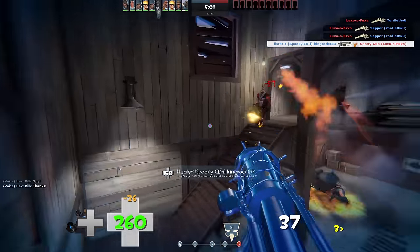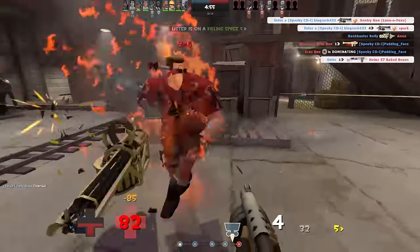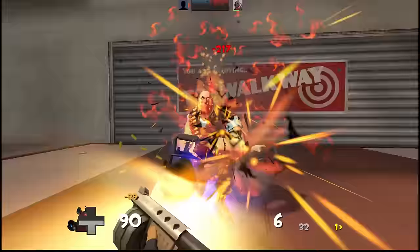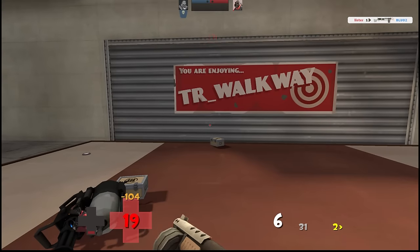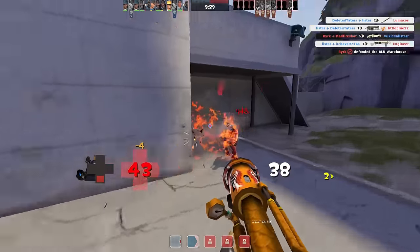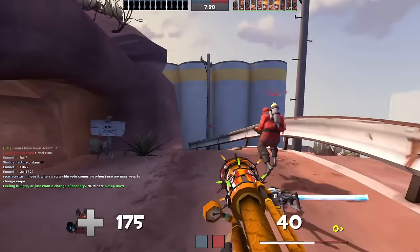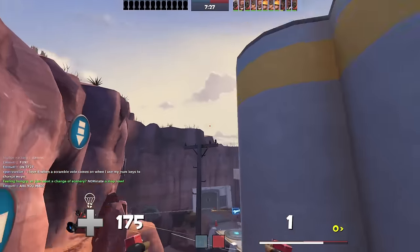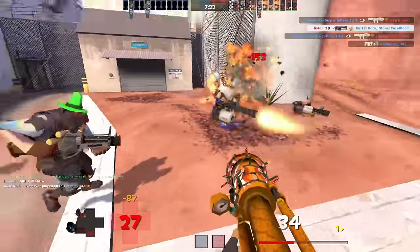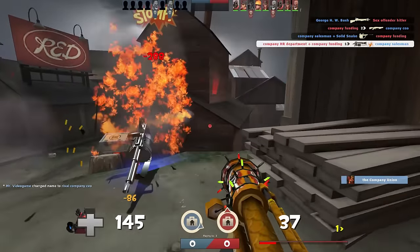Most of the time, you should only need the Dragon's Fury to kill a Heavy, but the Panic Attack is notable for letting you do so even faster. In fact, the Panic Attack is what allows a Dragon's Fury Pyro to actually beat a Heavy in a pure 1v1 scenario — which just goes to show how saving even a fraction of a second can mean the difference between dying or not. For the three people that actually use the Thermal Thruster, an unsuspecting Heavy is probably the easiest thing in the game to stomp. The damage from that stomp combined with the Dragon's Fury is one of the fastest ways to kill a Heavy outside of backstabs, headshots, or crits.